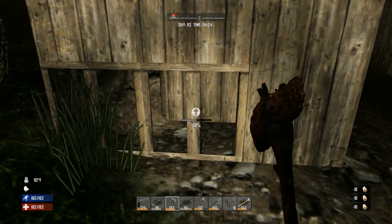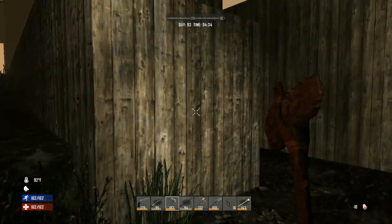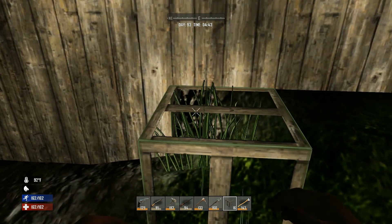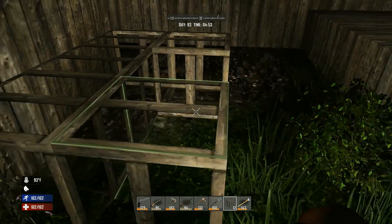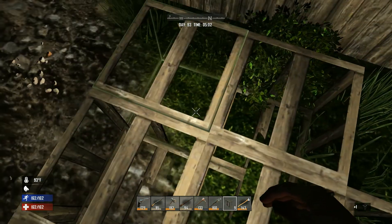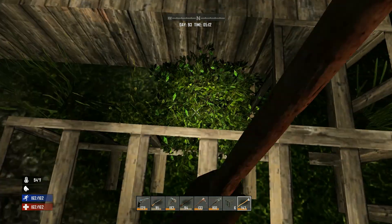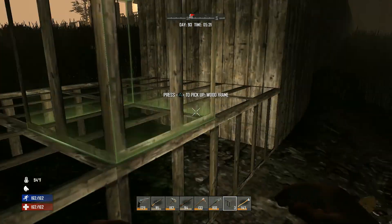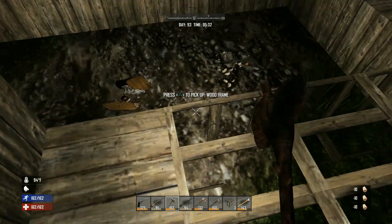Guessing we can get construction tools to around level 70 by the time we're done. Still have to make the rest of the tower and fill in this whole area. Getting annoyed by plants and bushes blocking the building — they're constantly in the way. Now filling in all these layers to complete the foundation.